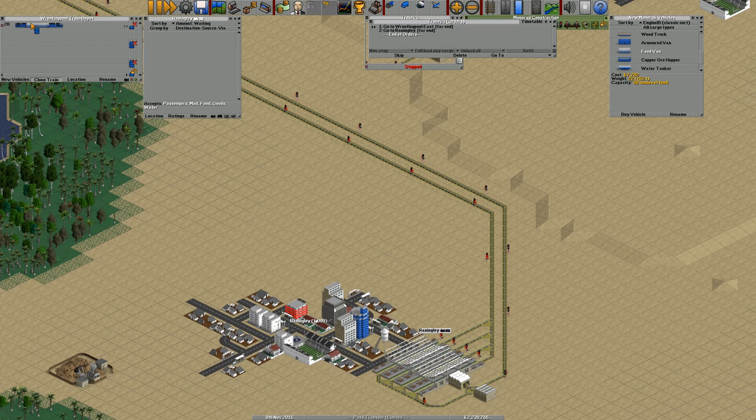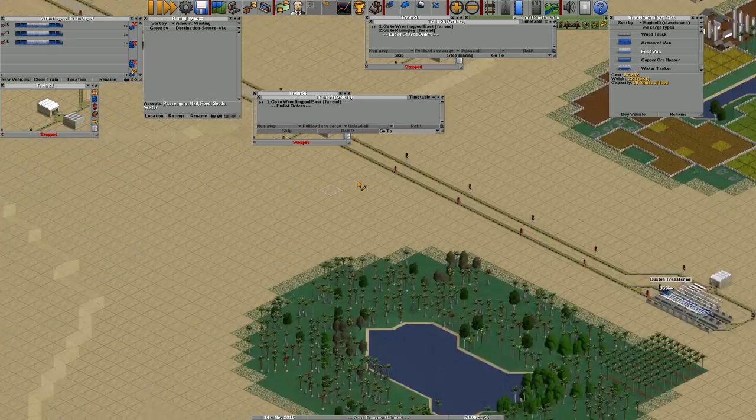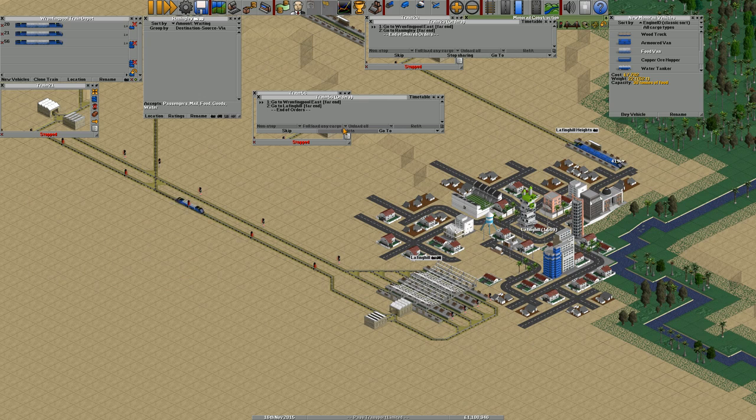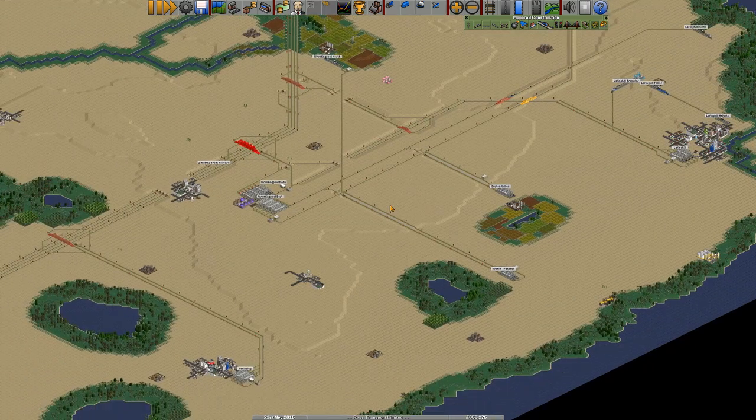I'm going to control-clone him to get his mate out there. Then I'm going to clone without control to get a new train. This one that isn't control-cloned has orders that aren't shared, so I'm able to remove Wrangley and tell him to go to Laughing Hill instead. Then I'll control-clone that one, so we've got two sets of shared orders separately. That's how shared orders and cloning makes doing trains really easy - built one, four gone.